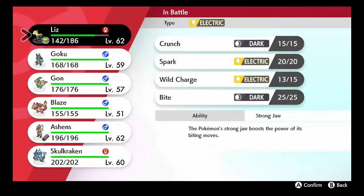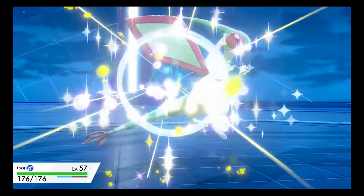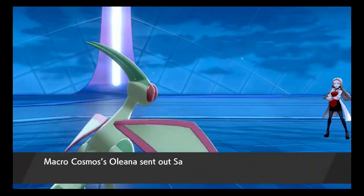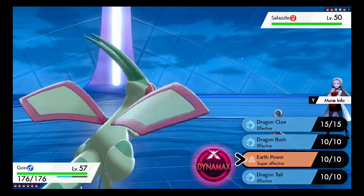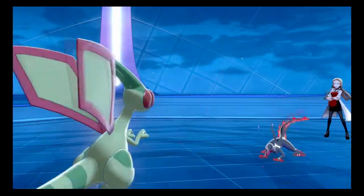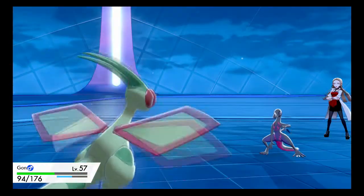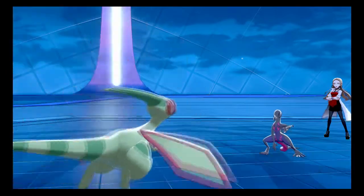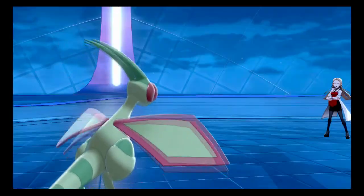Salazzle. Salazzle is Poison and Fire type, so basically a Ground-type Pokemon will destroy it most likely. We'll get the Earth Power out. Wait — Dragon Pulse! I knew I should have known it had Dragon Pulse. But hopefully Earth Power will destroy it. There we go — done it. That's the poison out of there.